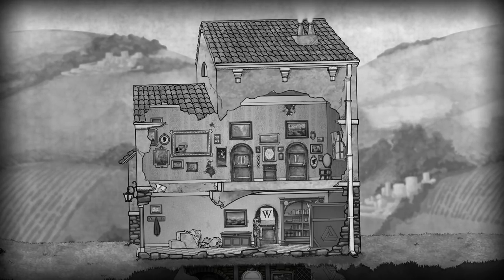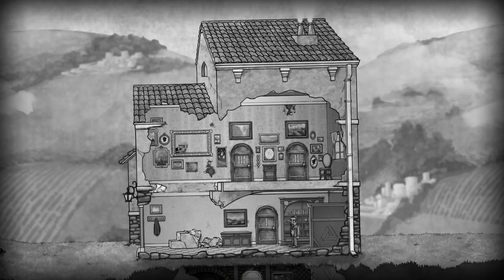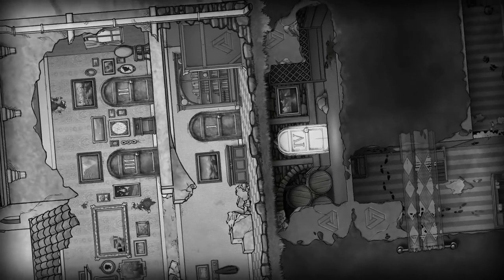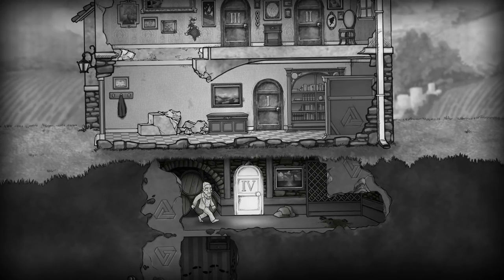Hey everybody, Christopher Odd here. Welcome to chapter four of my walkthrough for The Bridge. You will notice that you only see doors one, two, and three here, but we do have this new switch that we can go behind, and what that does is actually let us get to number four here. I wanted to show you that just in case somebody might be stuck there and super frustrated. So let's go into chapter four.